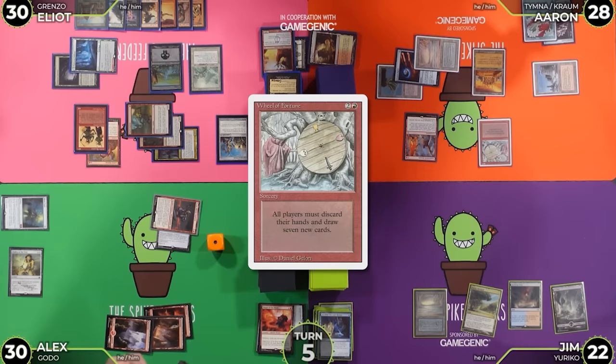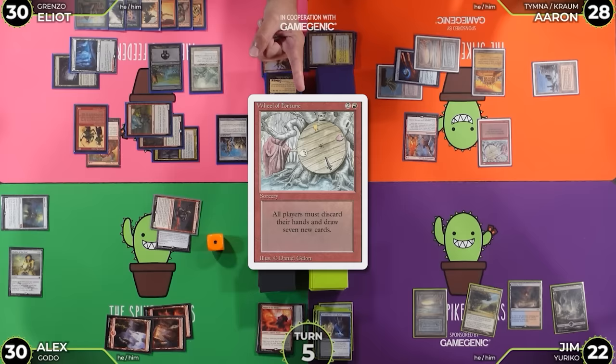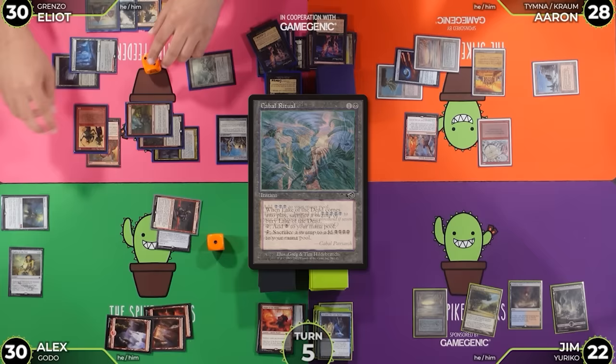Wheel of Fortune resolves. Add a black — sacrifice my Swamp to add 4 black. Cast Cabal Ritual with Threshold — oh hey, go up to 8 black. I guess I can also crack my Scalding Tarn. I'm grabbing a basic Island — it's a snow-covered Island. Scred online?